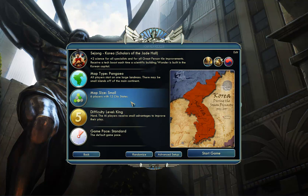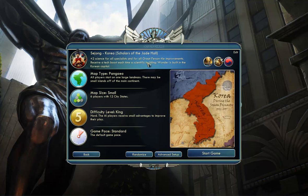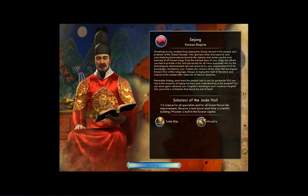I think I'm going to go Korea on a Pangea map — one big continent. Small map just for speed, since the videos take so long. Difficulty level, I'm going to keep it as King — the AI gets a small advantage — and standard game pace. We're going to try that civil service slingshot, probably via the Great Library, which is going to be good in general, but especially good for Korea.